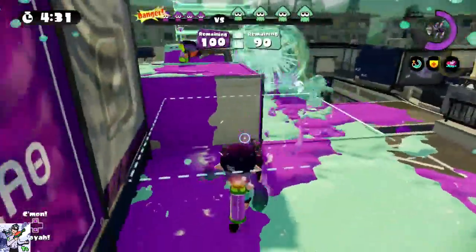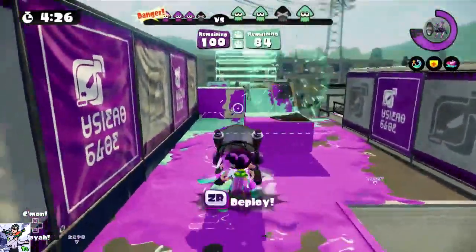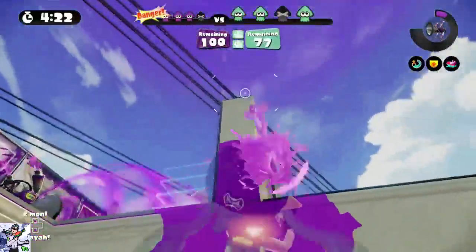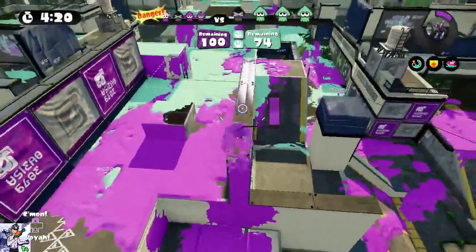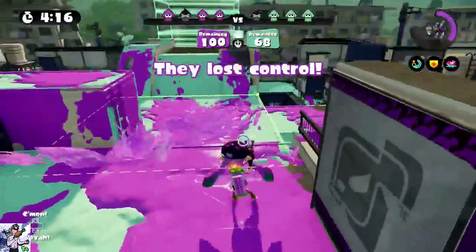52 Gal is actually really cool. It has Splash Wall and it's kind of notorious for being an annoying weapon to face, because it's one of the Gal weapons, and for good reason. It's a two-shot kill, which is obviously really good in this game.